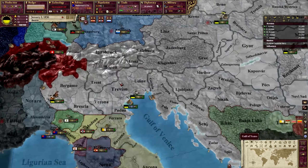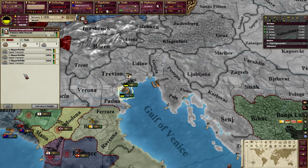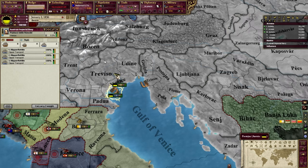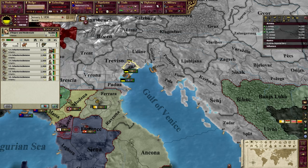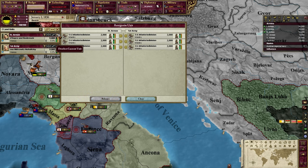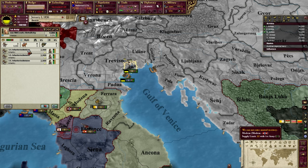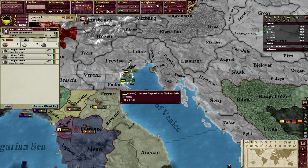Let's talk about naval movements. Navies are divided into three broad categories of ships: heavy or capital ships, light ships, and transports. Moving units by sea requires transports. I'm going to show you both ways to move your units by sea. If we have three transports and three or fewer brigades, we can click this button to load the unit onto the transport fleet, and just like so, it's now in the fleet.